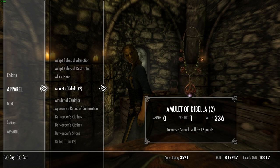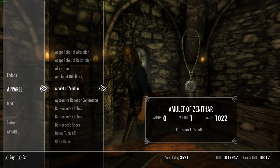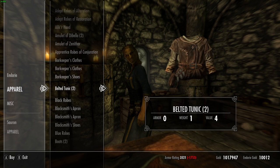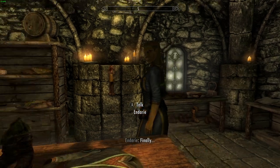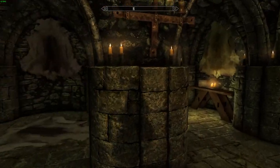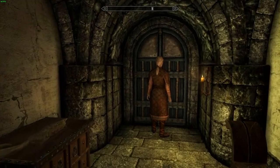Going through the inventory — like, here's an amulet of Mara, Zenithar, but no Akatosh. It's random, just like the guards. So eventually, if you try enough times — just try as many times as it takes.